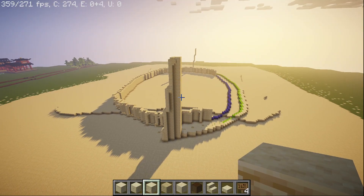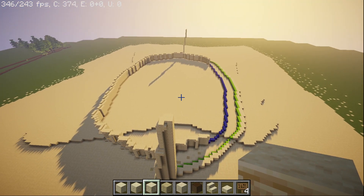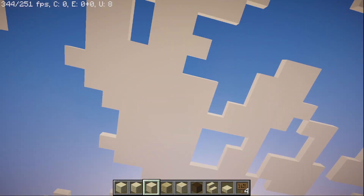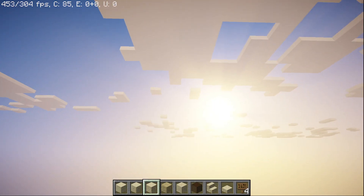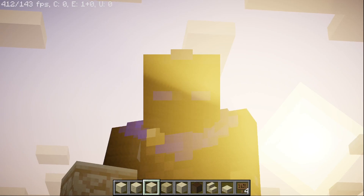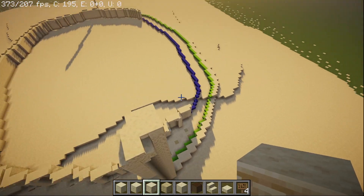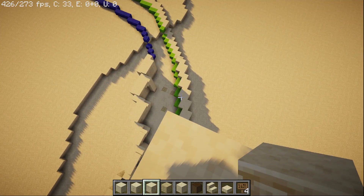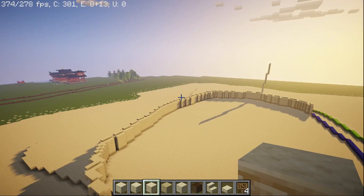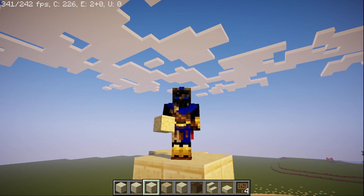I'm realizing how long this is going to take now that I'm looking at this, because I haven't even probably reached 10% of the finished product. Anyways, this is going to be the top height of the Colosseum, and because it's going at an angle, I can't use any world edit for this, which means this is going to take an extraordinarily long time to finish. I'll be back when it's done.